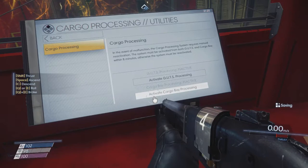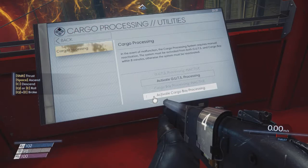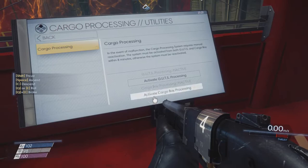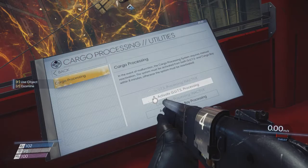In event of malfunction to cargo processing, requires manual reactivation. The system must be activated from both guts and cargo bay within 8 minutes, otherwise the system must be reactivated. So I need to have a way into cargo, press the button, and also press it here within 8 minutes of each other. It's not quite simultaneous, but it implies you have people on both sides at once, essentially.